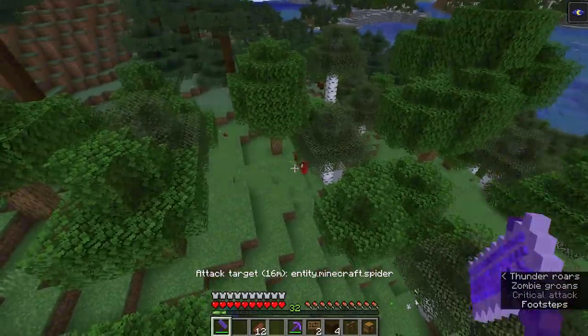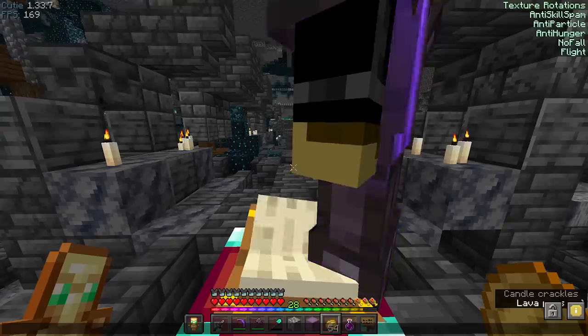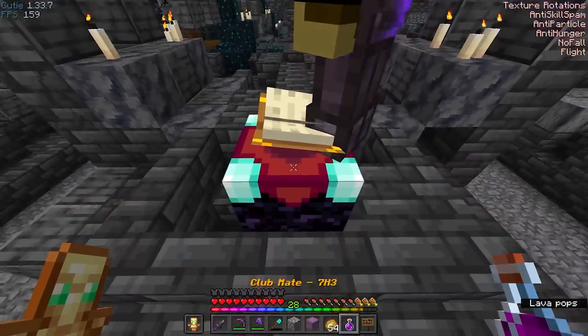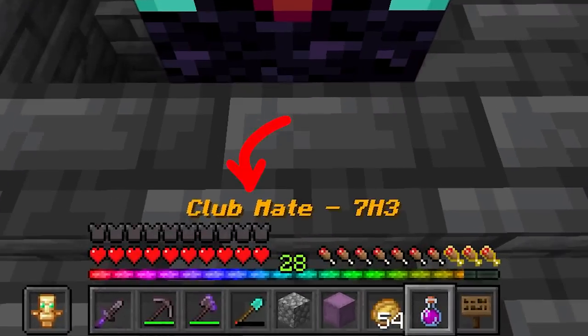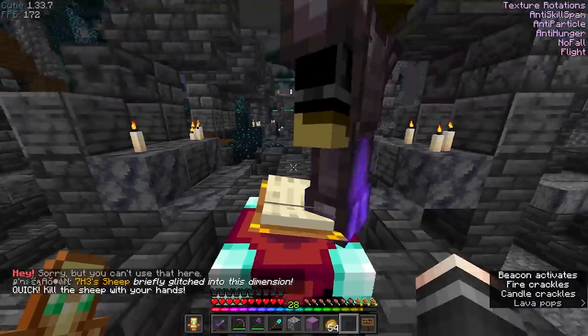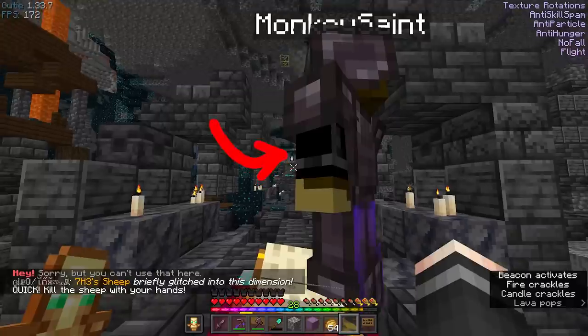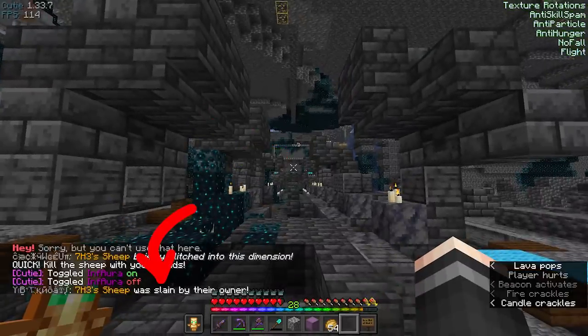Let me show you the sheep challenge I built. Here for example is 7h3 with a club mate in hand. I'm very disappointed that they do not use my amazing resource pack. Anyway, they sacrifice the mate to the enchantment table, a sheep appears far away, hits it with reach, and completed it. Cool.